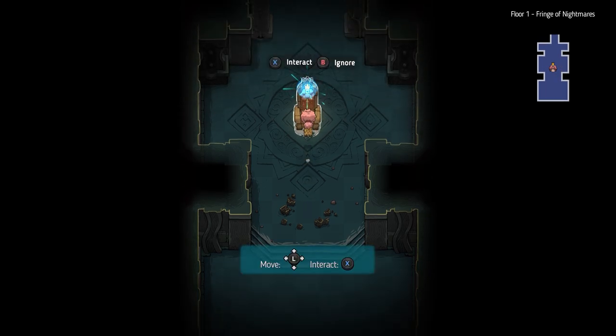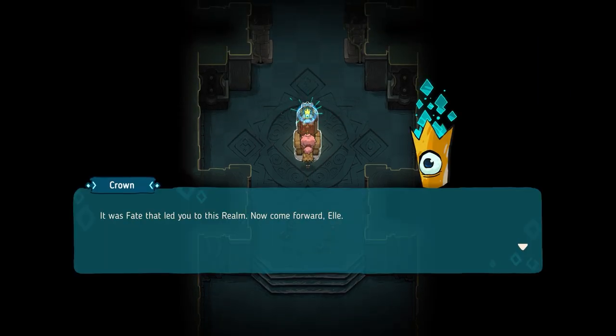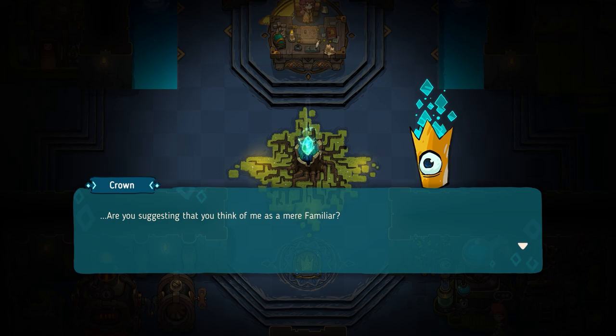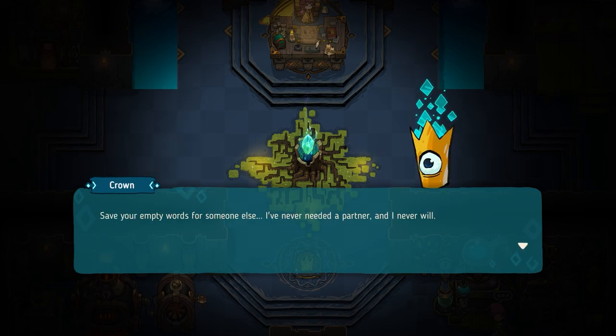Crown Trick gives us a narrative about nightmares through a dimension that isn't completely explained until very late in the game. Players assume the role of Elle, a young girl who has been thrust into a mission to defeat these nightmares by a talking crown. Their agreement to work together is symbiotic and not completely friendly. There are moments when Elle attempts to open up to the crown, but there's so much pushback there and we witness their relationship evolve over the course of the game.